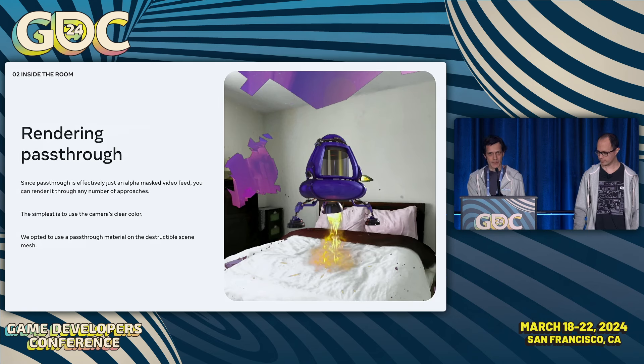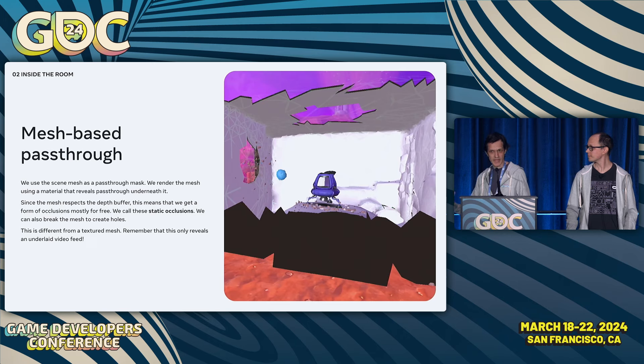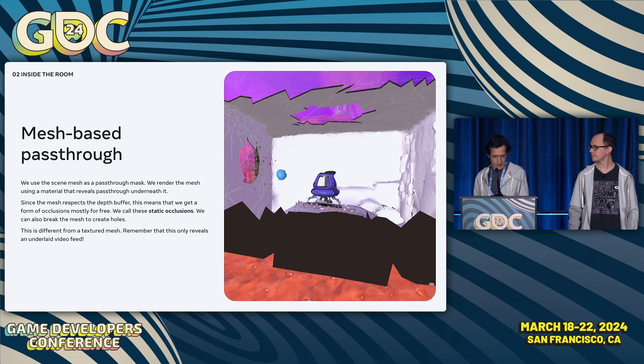For First Encounters, we opted to use a pass-through material on the destructible scene mesh — what we call mesh pass-through. The main benefits are that you get static occlusions for free from your scene, and you can modify this mesh to control where pass-through is rendered. So when we wanted to break a hole in a wall, we modified the mesh itself and immediately revealed the virtual environment beyond it. There are also drawbacks: you're rendering many triangles to generate what could be a simple mask.